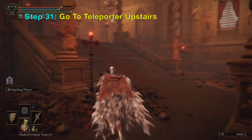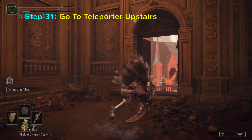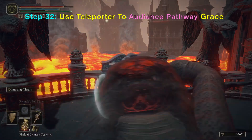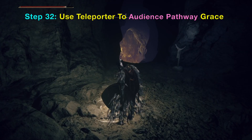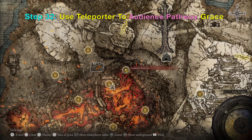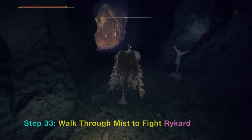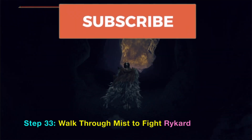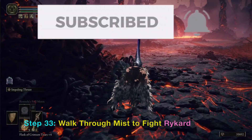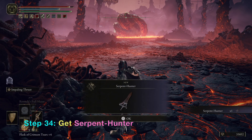Next you want to go up two flights of stairs and then use the teleport. It will take you to the Audience Pathway Grace shown here on the map. When you go through the mist you will fight the God-Devouring Serpent, and when you kill it, it transforms into Rykard — the destination of this video.